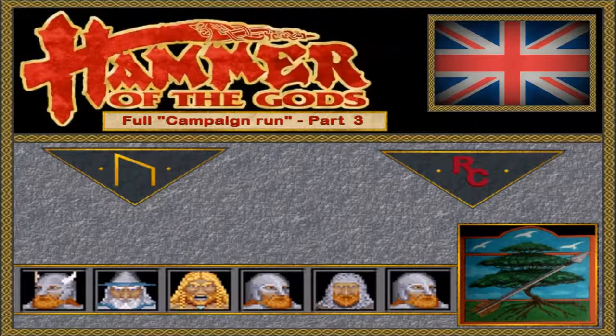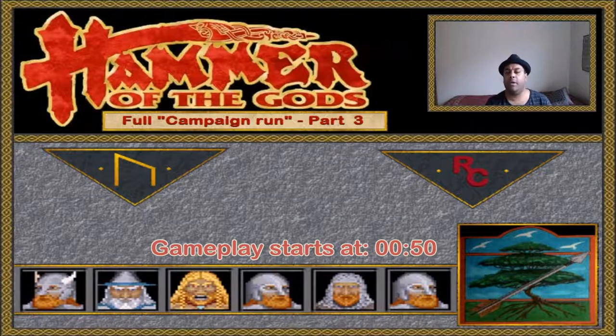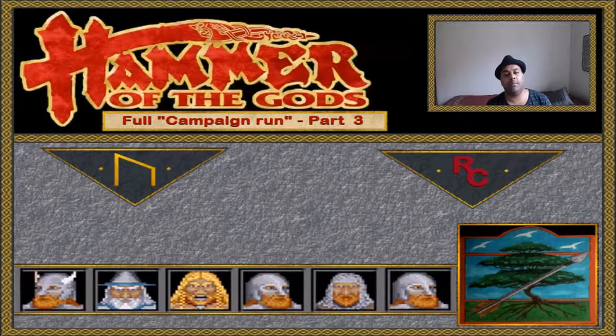Hello everyone and welcome back to Reggie's Corner. We are back with part three of our full campaign run of the empire building game Hammer of the Gods. In the last part we ended off by defeating a bunch of knights, destroying their castle, and claiming their gold. We're just about to pick up from there, hopefully finish some new god missions, take a few new towns, build a few new towns. If you want to join me and K of D in this little adventure, stick around for another 30 minutes — because now we start.